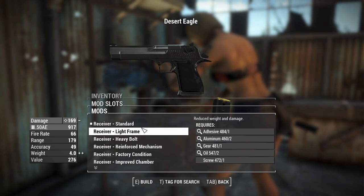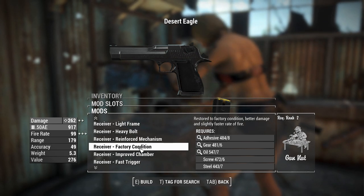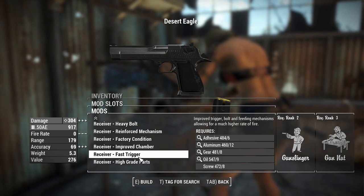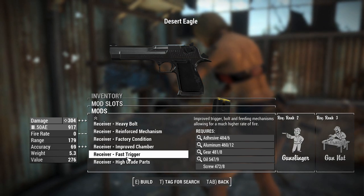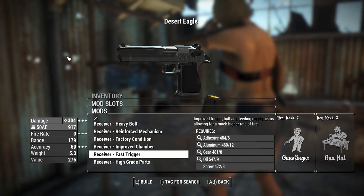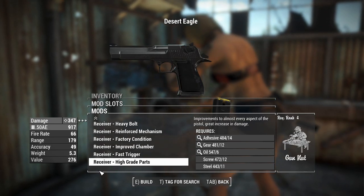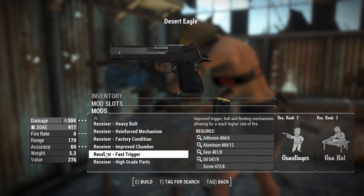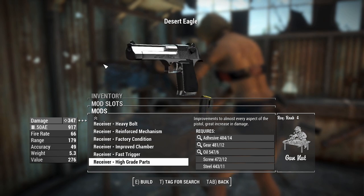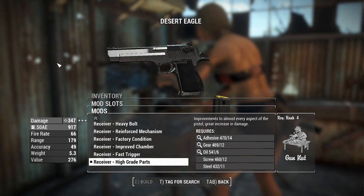For receivers, we've got the light bolt, heavy bolt, reinforced mechanism, and factory condition. As we go up through these receivers we get slightly better damage. The fast trigger is interesting because it makes the rate of fire zero, which is effectively a Jakobs pistol from Borderlands 2 - fires as fast as you can pull the trigger. But the recoil makes it pretty much impossible to use, so it's probably best to go with higher-grade parts.